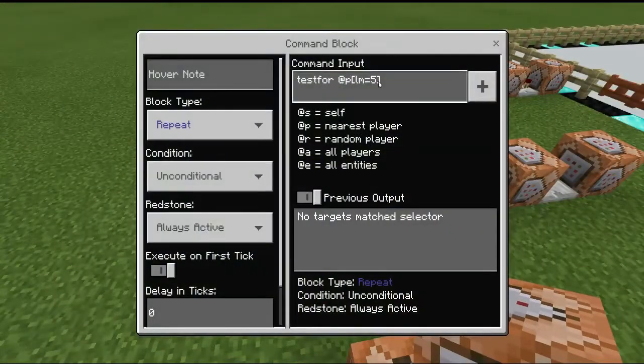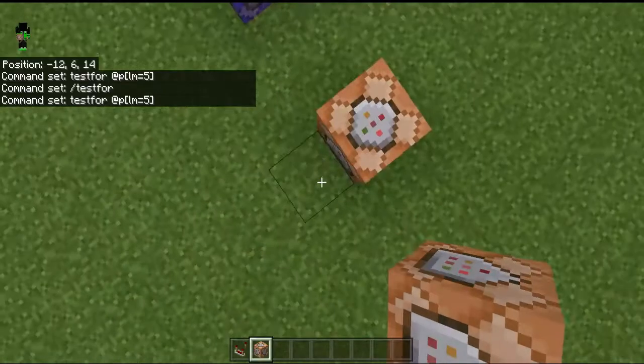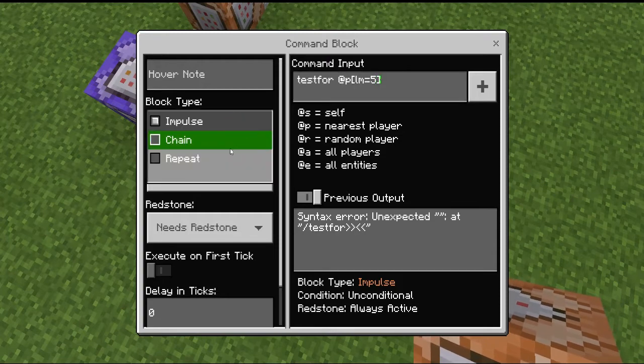So you click on this, right-click on it. Type slash testfor. Go back to the block — pause the video to see it. Click testfor @p [lm=5]. So testfor @p bracket lm equals 5. This is how you do it. Yes.